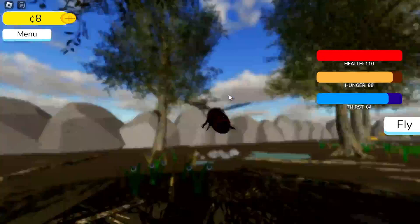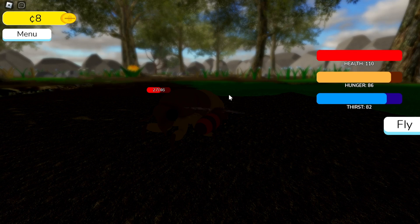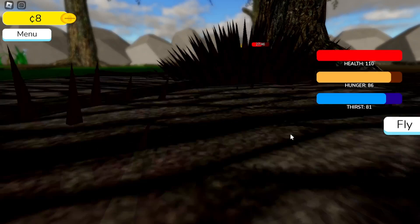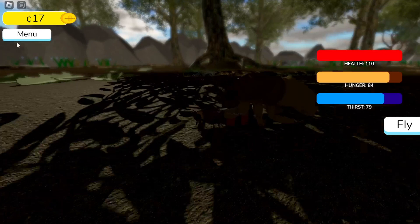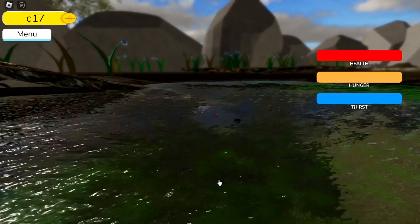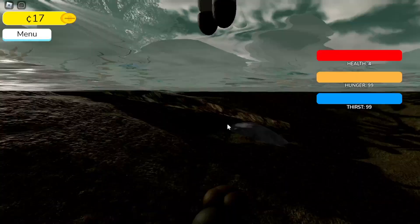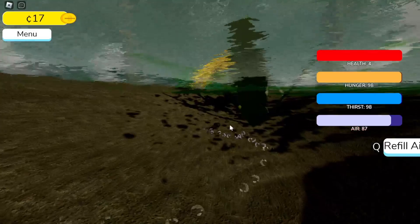I spotted a health bar — I can't even see what that creature is, it looks like a giant mite or something. But we do a lot of damage to it and it gives us some pretty good coins. The wolf spider requires payment to unlock. So we'll try the mosquito — this is similar to the other mosquito I played before, where you have to refill your air and eat stuff underwater before going above the water.